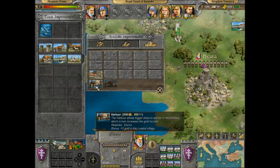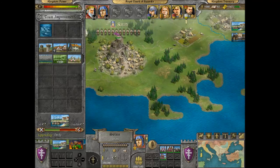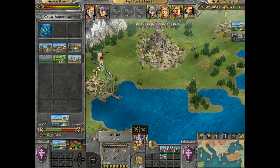And then we get a harbour. We're going to build this economy so stinking rich that we're going to rule this world. The Pope has called for a crusade, my liege.